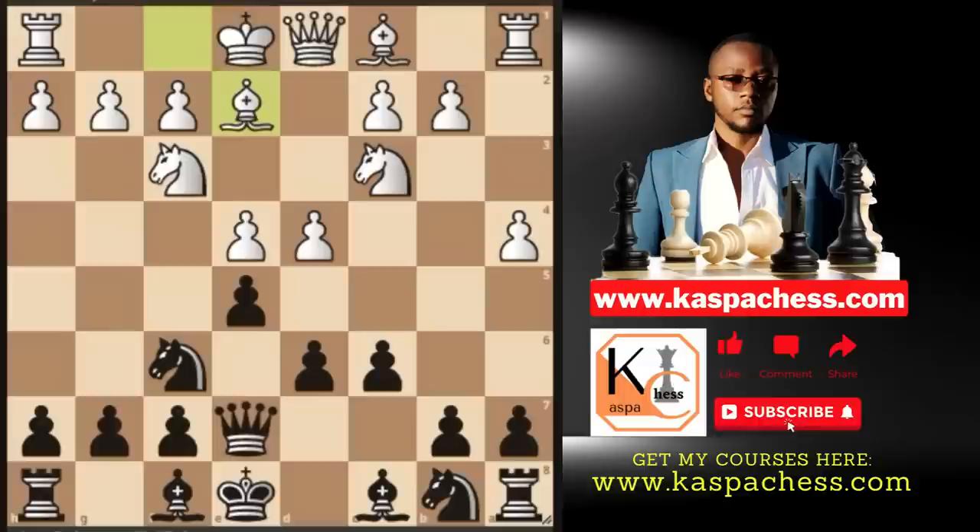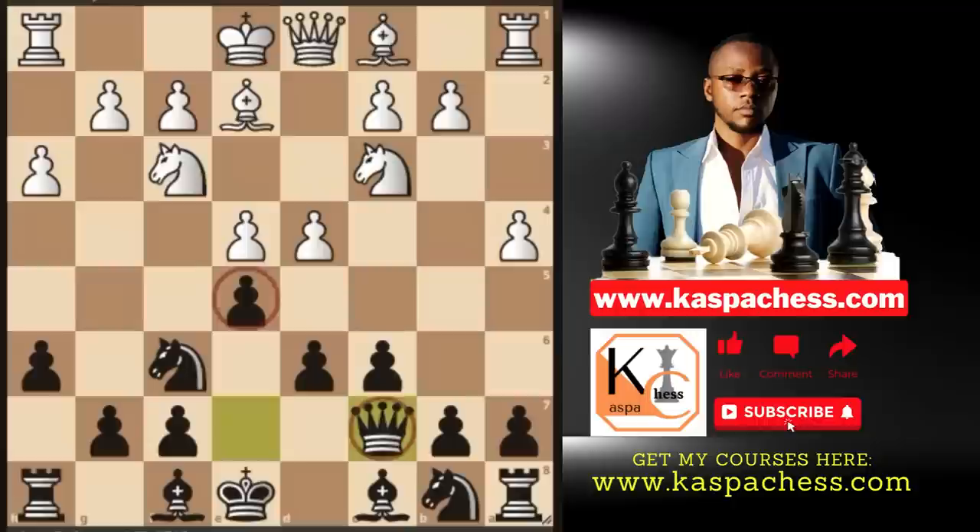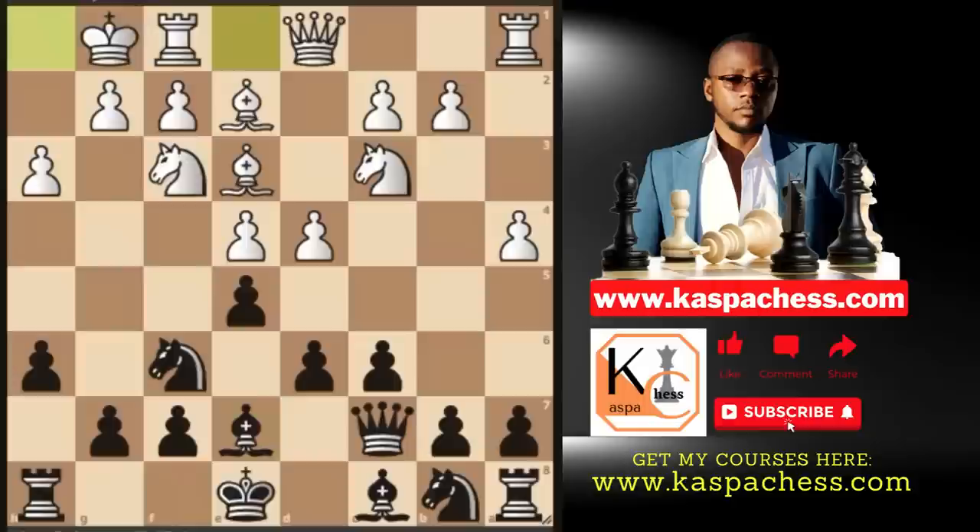But Ferozif here played knight to f6, because white doesn't have any threat. Bishop e2 was played, after which black played h6, avoiding bishop g5 or knight g5. Already, white is out of theory here. After pawn to h3, black played queen c7, defending the pawn on e5 indirectly. Here, white played bishop e3 — because what else? So bishop e7 was played. Clearly, black wants to castle short. So white castled short, and black did the same.